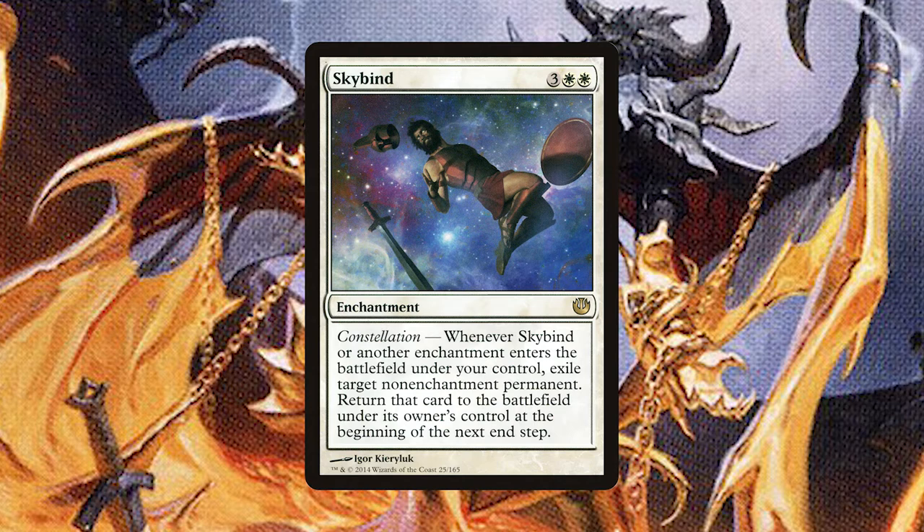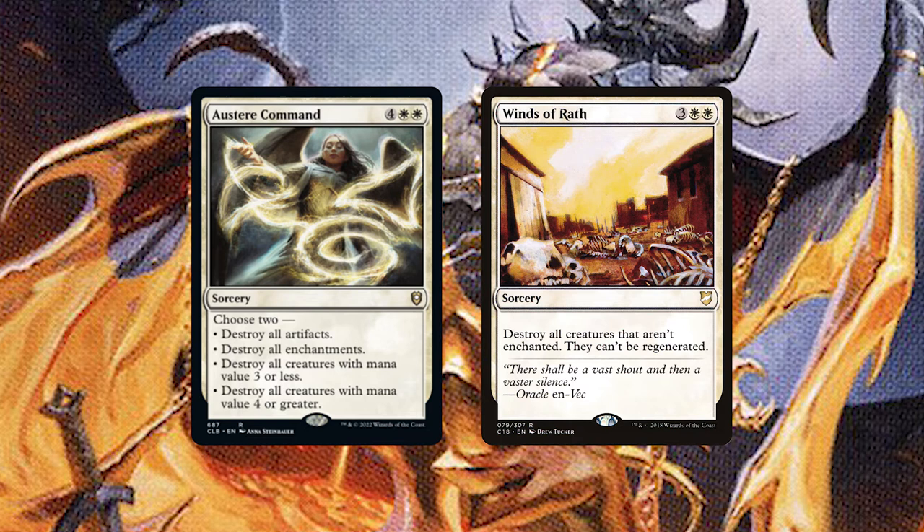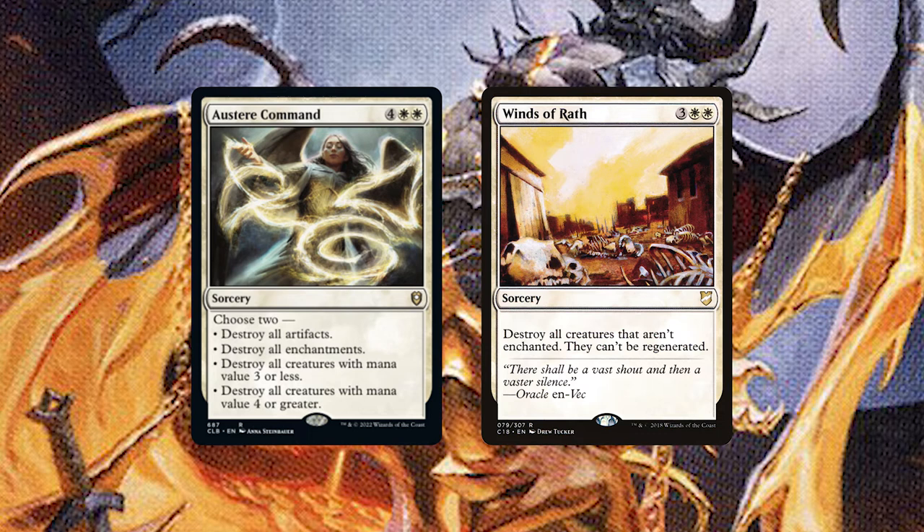For board wipes we have Austere Command and Winds of Wrath. Most of our creatures are small so Austere Command can remove the larger creatures blocking our way. We're playing zero artifacts in this deck, so we have no issue choosing that mode. Winds of Wrath will destroy every creature that isn't enchanted, clearing a path for us to commence the beatdown.